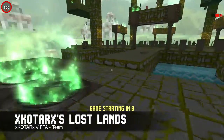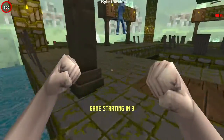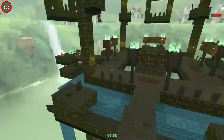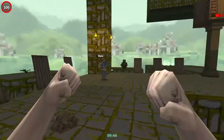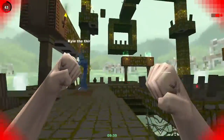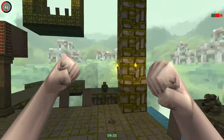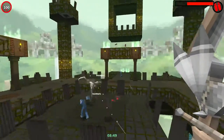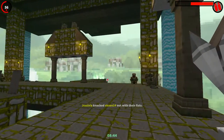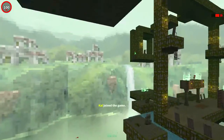The third map is X Cutter X Lost Lands by X Cutter X. This is one of the maps that were nominated for a community competition — we'll show you more about that probably in our next video. It has different platforms with different weapons, not many actually, and to get some of the good ones you have to land in very specific places and not die in the process. There are a few traps in this map as well.